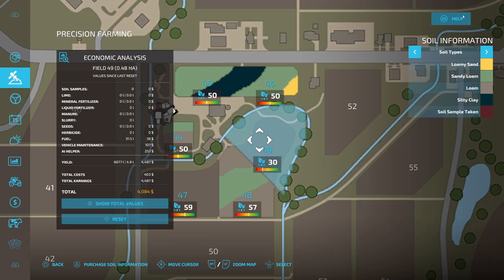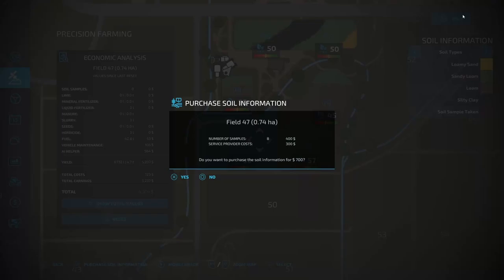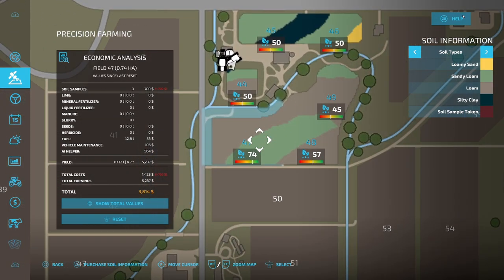$700 — super cheap. Going to go ahead and get this one, another $525. So about $1,400 total, not even two thousand dollars, and I was able to get every one of these soil maps.